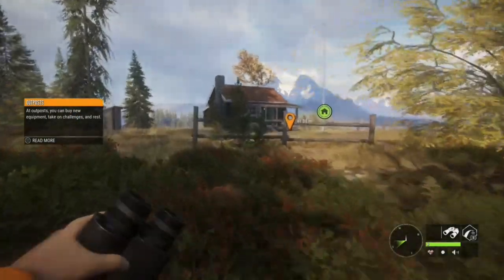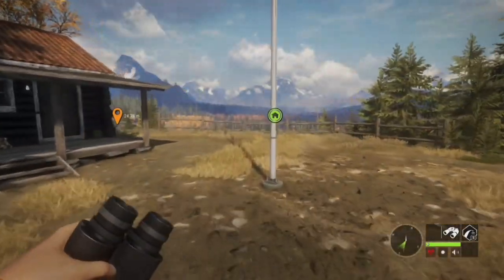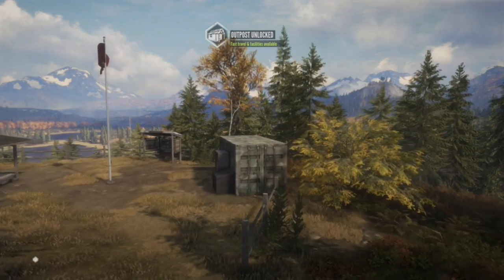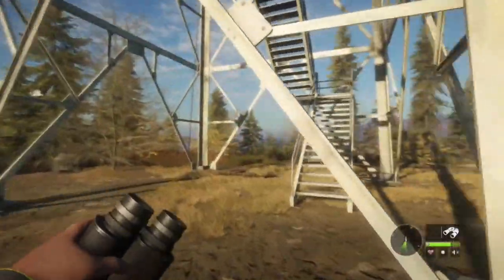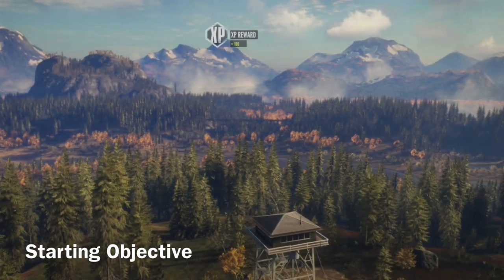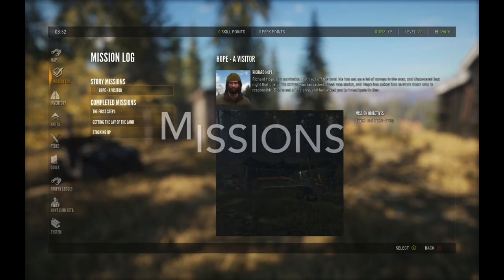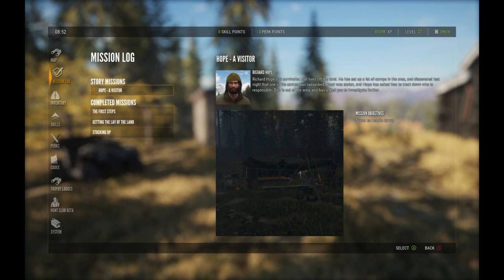Here we are unlocking an outpost. All your green indicators mean they have not been unlocked and need to be unlocked. The seven millimeter is an awesome weapon — it is what you want to save up for especially if you don't have any DLC weapons. The objective when you first start is to get to level 60 — I would call that a beginner objective. You're going to start at level one with no cash, so you need to earn money and XP by completing missions, killing and harvesting animals, and unlocking outposts and lookout towers. That gives you XP.